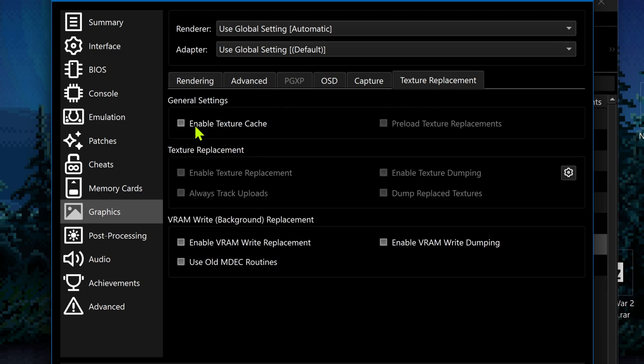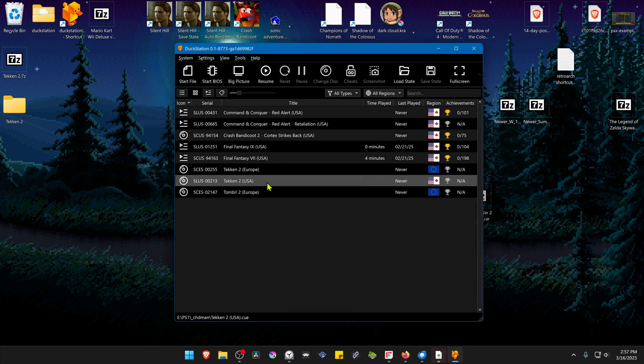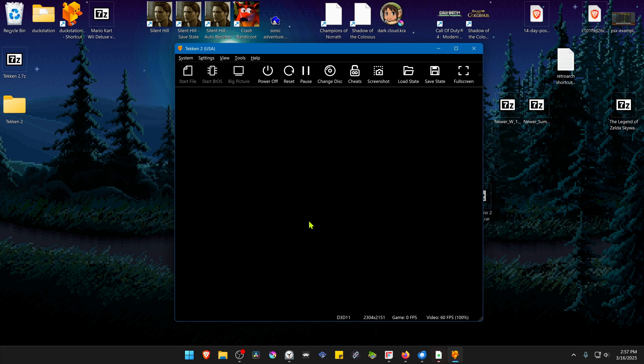Then go to Texture Replacements, turn on Enable Texture Cache, and turn on Enable Texture Replacements in the Texture Replacements section. Now close this, run the game, and the HD textures should be working correctly. That's it for this video, thank you for watching.